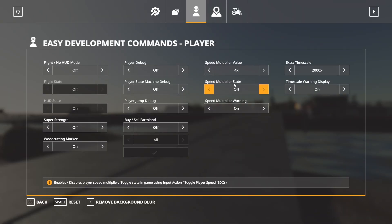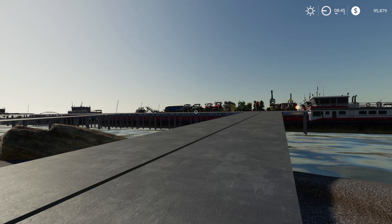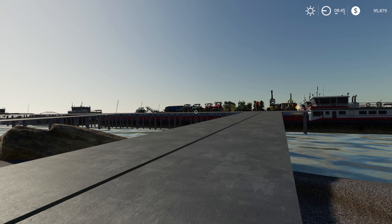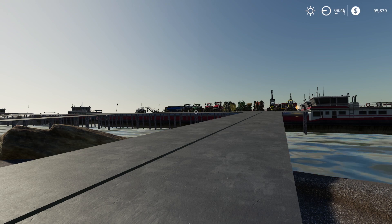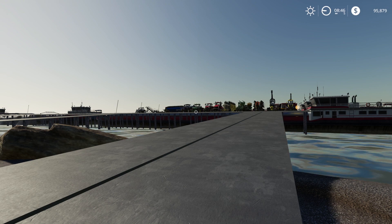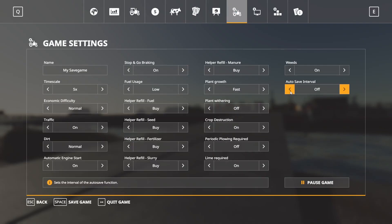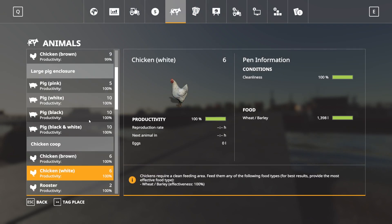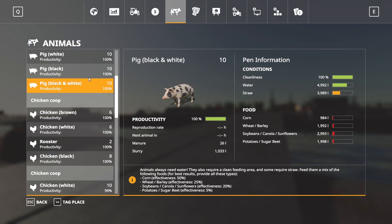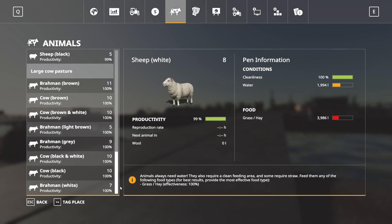I'm going to speed my walking speed up using the Easy Dev Controls mod. Looking in the garage — holy smokes — we have a ton of starting equipment. Some of it shows 17.2 days on it, so it might need some tweaking. I'm only running Easy Dev Controls, the map itself, and Disable Vehicle Collision.